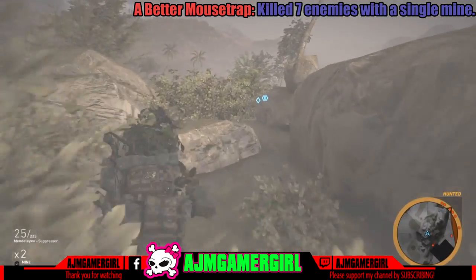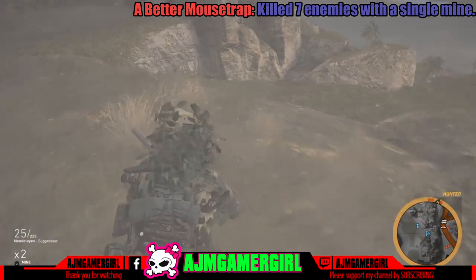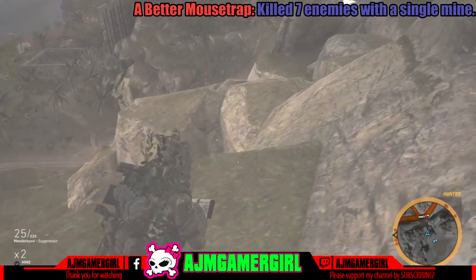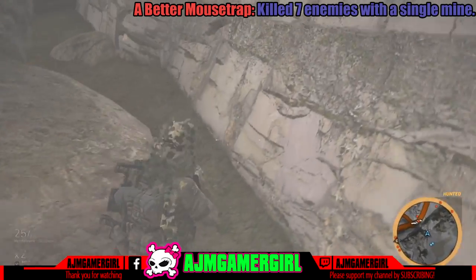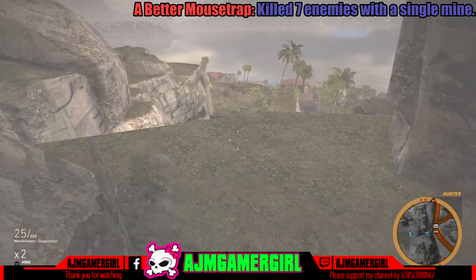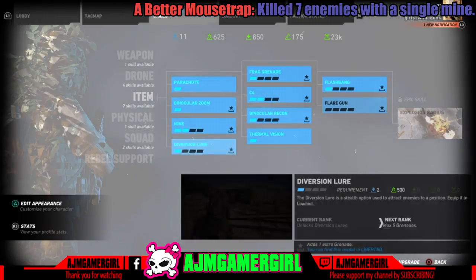Those guys are much tougher, but it works. Just stay in the area, keep killing people, keep aggravating the NPCs, and you're going to get those purple enemies that come out — the chopper will come out and start chasing you. Then go back down and put your C4 down first while you're aggravating all these people, because when they get in that corner you can't do anything, so do that beforehand.